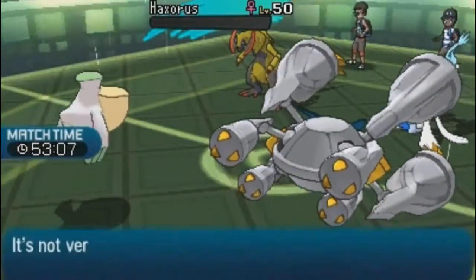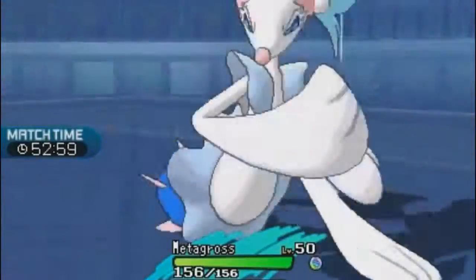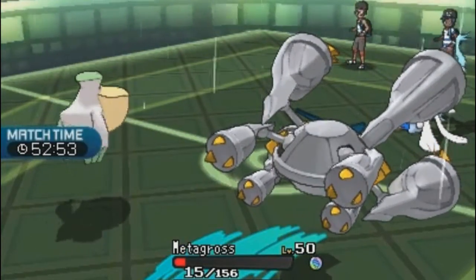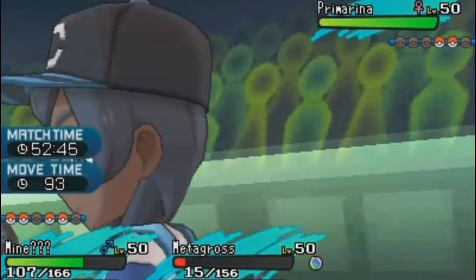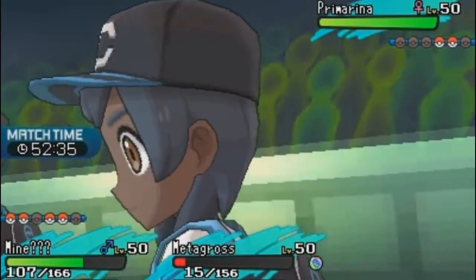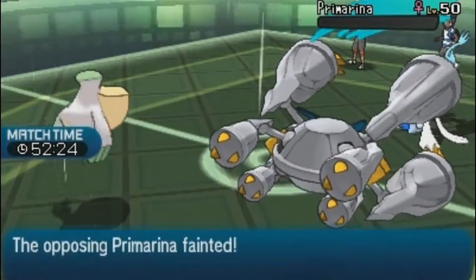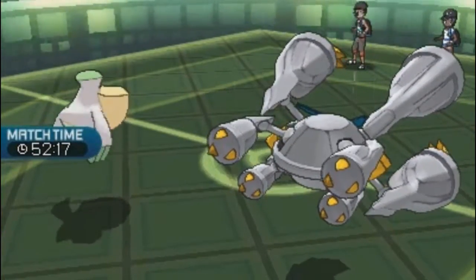Haxorus goes down — the biggest threat is eliminated! Primarina doesn't have much to threaten them with now. Jacob's Hurricane on Primarina doesn't quite KO but it deals heavy damage in the rain. Danny follows up with a Meteor Mash and Primarina goes down too. With two of the opponents' Pokemon eliminated, momentum is fully in Danny and Jacob's favor.